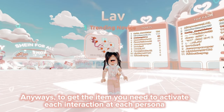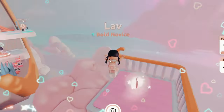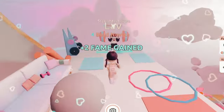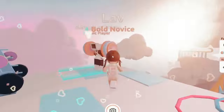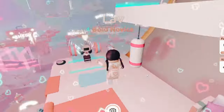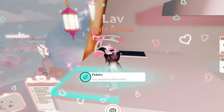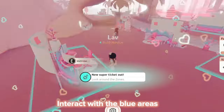Go where I am going and interact with the blue areas. Now jump down to this area and interact with the blue areas again.